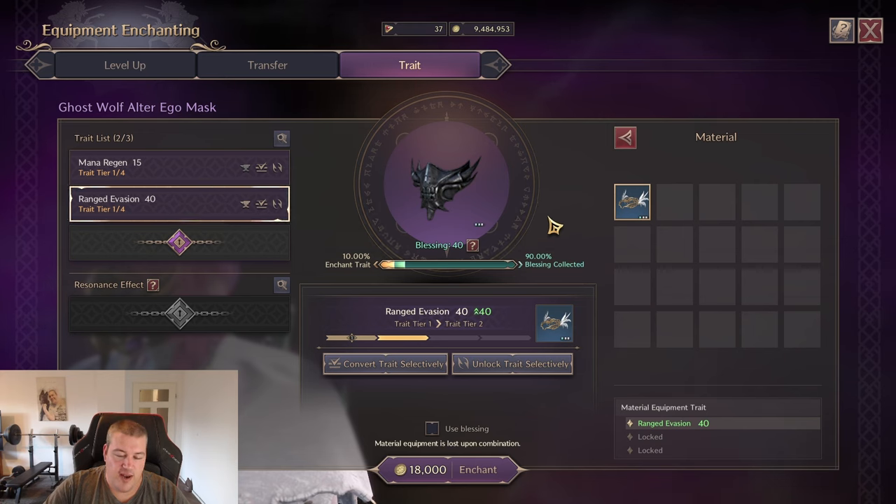There is also a system called Blessings. Every time you do a failed attempt, you have the option to stack up your blessing — it acts like a pity system. You can take the blessing value, multiply by two, and know what percentage is added to your success chance. For example, pressing the 'Use Blessing' button might give you an 18% chance to succeed instead of 10%.